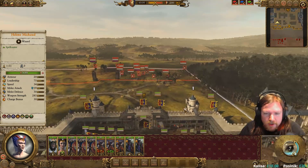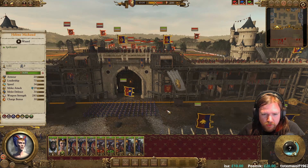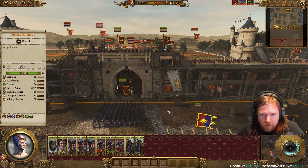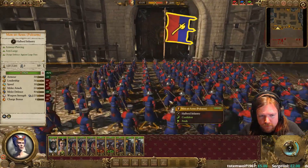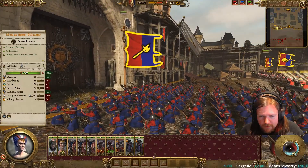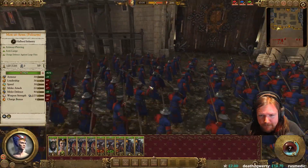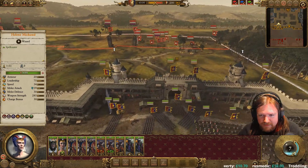You probably want quite a deep formation rather than wide, because their cavalry can still charge through you. There you go. Because then your unit has more mass and the charge has less effect. Just extra spearmen around, just like that. Yep.